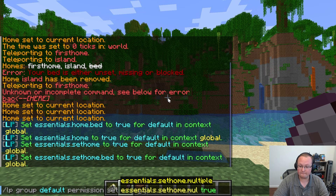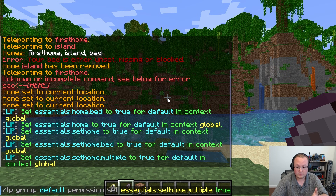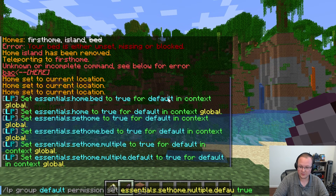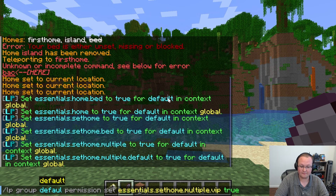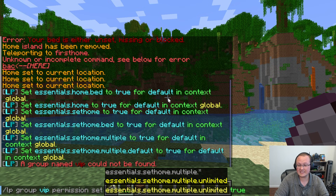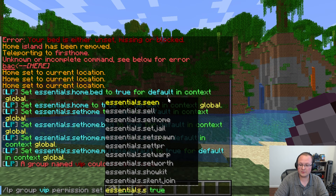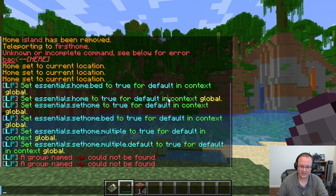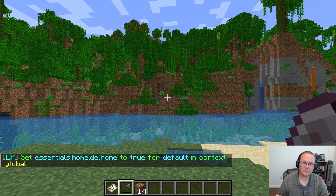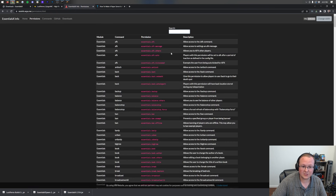And last but not least, if you want people to be able to set multiple homes, you can add that permission as well. You can set up different ranks to have different numbers of homes — for example, essentials.sethome.multiple.default for the default group, or change it to VIP for a VIP group. There's also sethome.multiple.unlimited, which allows unlimited homes regardless of other permissions. And if you want people to delete a home, add essentials.home.delhome. In the description we've linked the full EssentialsX permissions list, so all of these are available there.